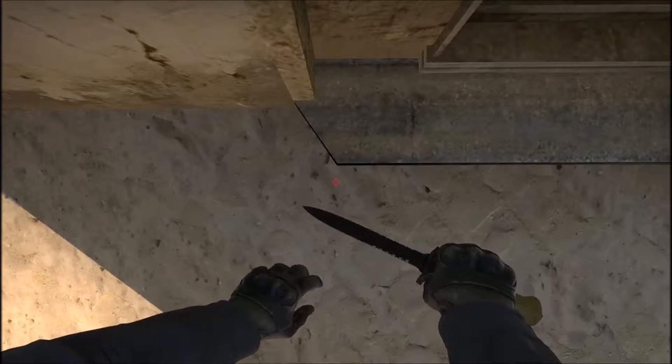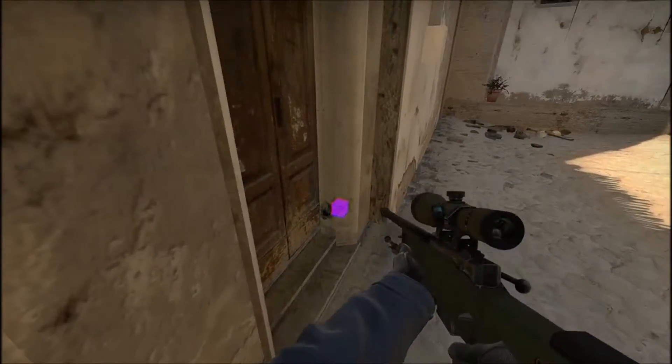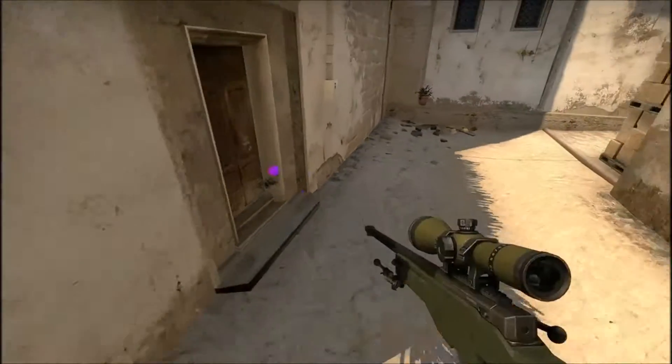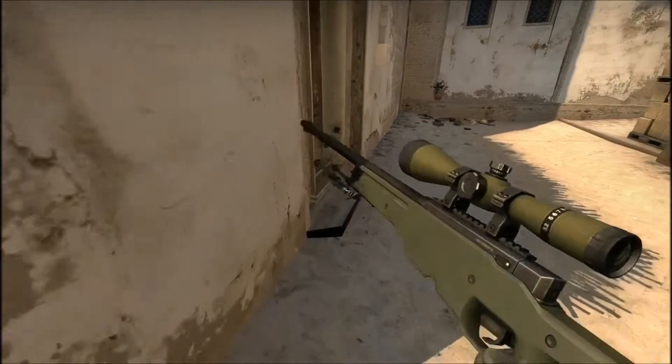Once again, you just kind of line yourself up to this corner here — make sure your crosshair is lined up — then aim down into the bottom corner. You're not sure how far the wall bang reaches, but you can actually wall bang pretty high. You can even try and hit the shot down the stairs if someone's running down the stairs.